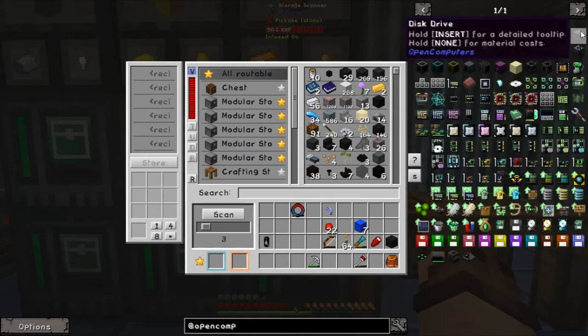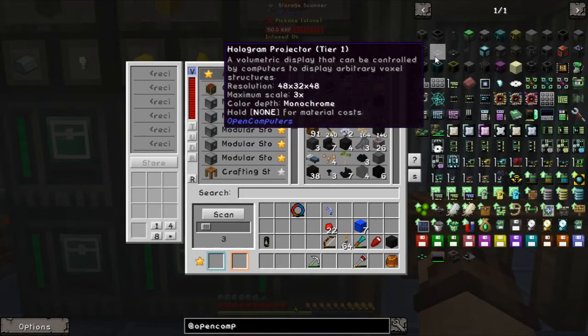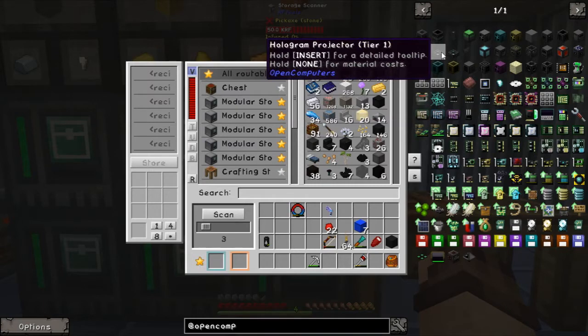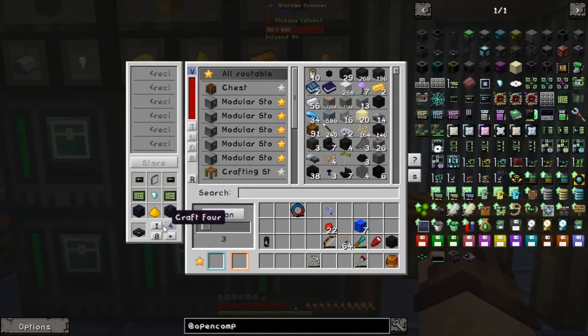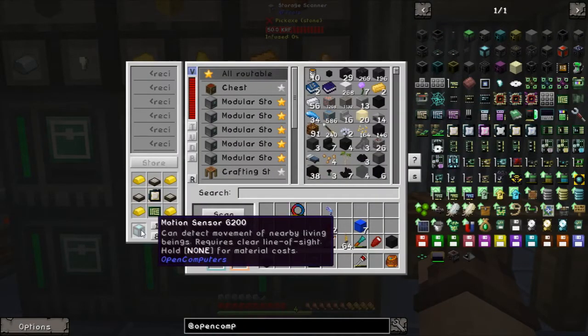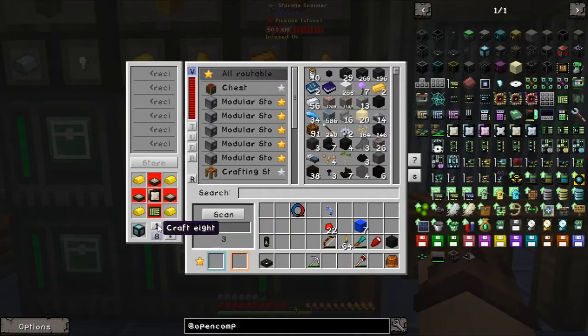Two blocks I was thinking about using in this minigame: one is the hologram projector. The tier one only gives you one color - color depth for monochrome - whereas the tier two gives you three colors. I don't think we need three colors, so I'll make a tier one. They're not too hard to make - they just require some PCBs and a diamond chip. I'm also thinking about using the motion sensors - they can detect the movement of nearby living entities, so basically we can see where people are on the map. Let's make one of those as well.